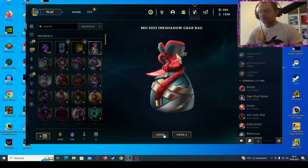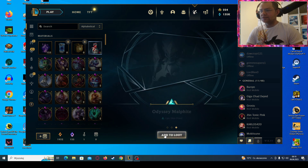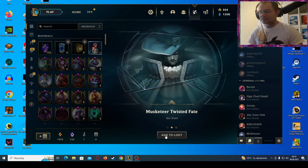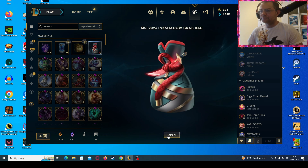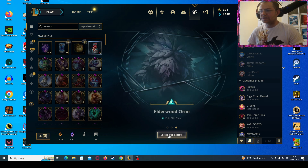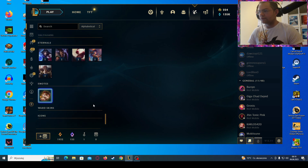Let's go with the grab bags. First grab bag: Headhunter Masteryi — whoo! Battle Academia Caitlyn — nice, I know this is my favorite! Alright, the grab bags are already good. Coven Evelynn, Muskety Twisted Fate — whoa! Space Groove Rumble! And the last grab bag: Pajama Guardian Lulu, Project Echo, and Elderwood Ahri.